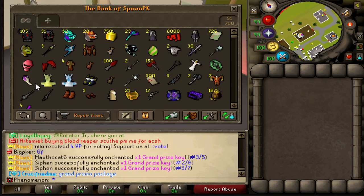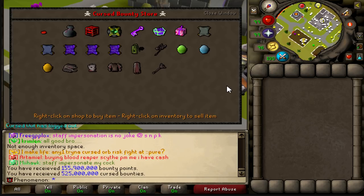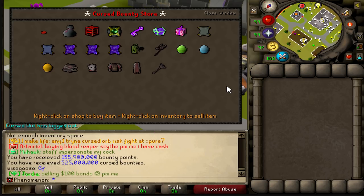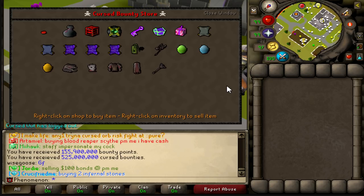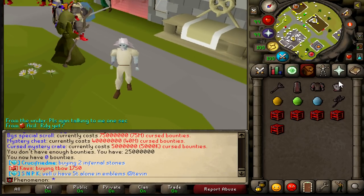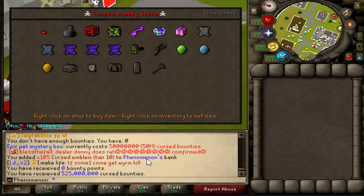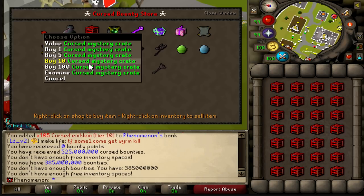Let's put this into perspective — if we have 525 million curse bounties, here are the following things we could get. You can get some pretty decent items, but we're nowhere near done yet. We got our curse bounties back for a second simulation, so let's go ahead and continuously buy these.